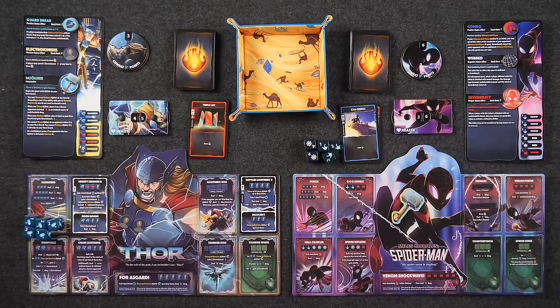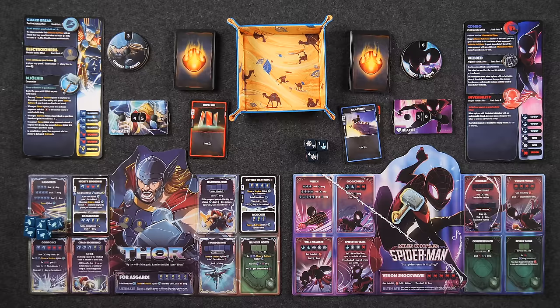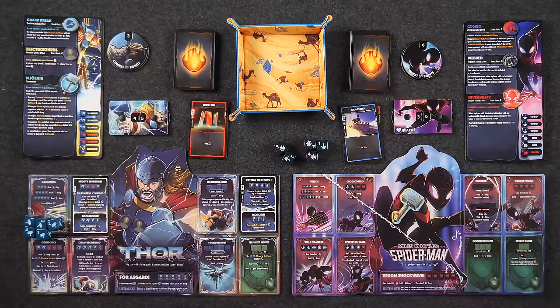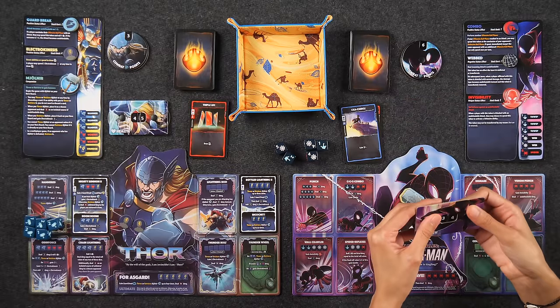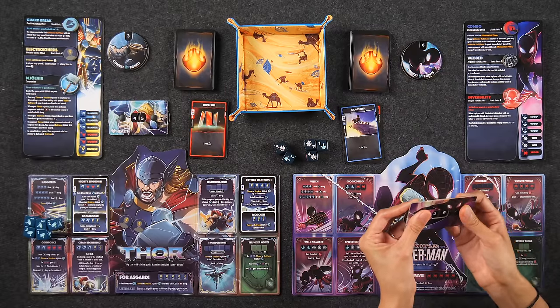I'm going to try Spider Sense again — I need to slow down the pain. Two dice. That's nothing. I'm losing faith in you, Spider Sense. I don't get another roll, so that's it. Seven damage — now I'm at 29. You need your combo for sure. I need my comboing. That's your strength.